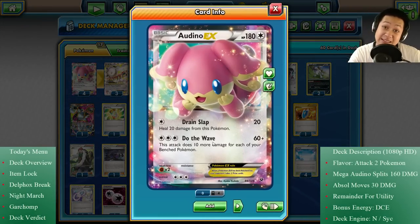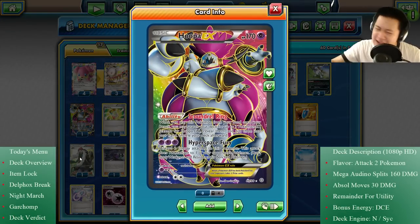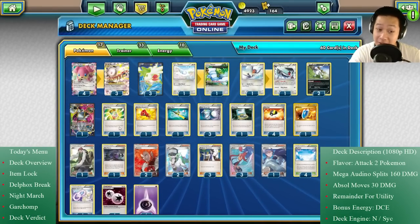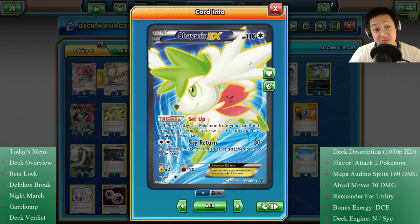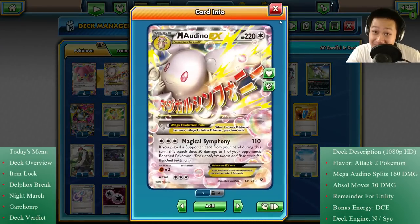Who else to start a nice party with? Hoopa, and when he shows up to the party he invites all his buddies. With Scoundrel Ring you get to put all your Audinos down onto the bench, your Shaymin-EX down onto the bench, and she'll bring you even more cards on top of all of Hoopa's friends. Of course you can get Mega Audino itself — everybody's just going to show up when Hoopa comes down, so it's gonna go crazy.